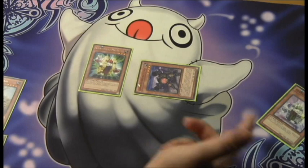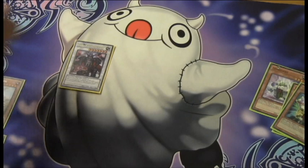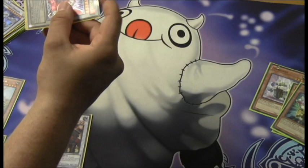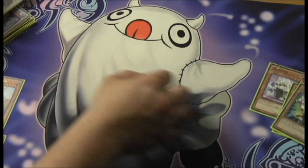He doesn't have that great of an effect, so it doesn't matter that it's negated by Gergiano's effect. From there, you can sync and go into level 7s. We only run two level 7s in the deck, so you have a choice between Bray to get your combo started again, or — and this has saved me many times — going Black Rose. Kaboom. Your opponent now has a nuked field and very little hand advantage, while you're sitting on a lot of hand advantage.